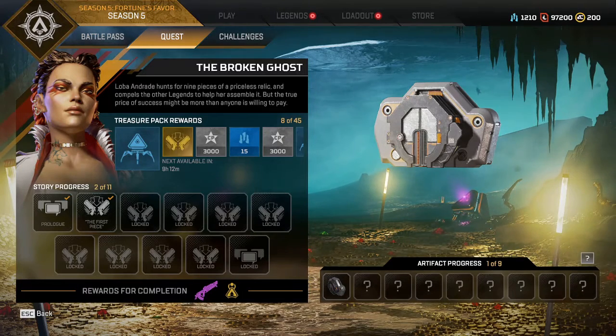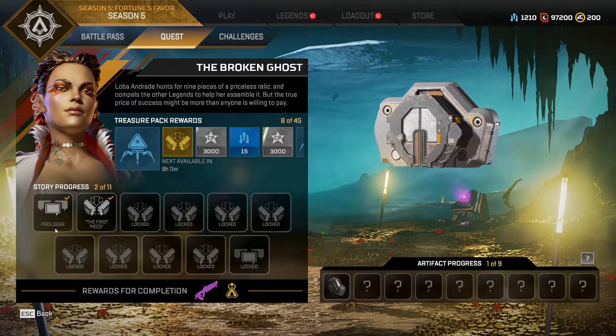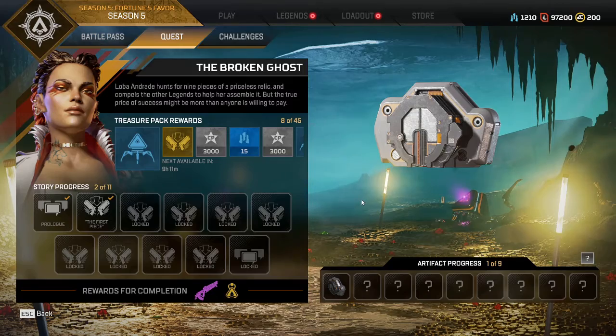Hello everyone, welcome back to Laser Penguin Games. Today we're going to be taking a look at the first quest and the Loba event for Apex Legends Season 5. As you play through this, you're going to have to collect treasure packs. Pretty much any game mode, they just drop out of random loot and you pick them up one a day. Once you collect five, you can do the first quest. Every five you can do another quest event. The first one is to collect an artifact — there are up to nine of them and you get some rewards. The next one is in another six days, so basically one a week they're going to release. Let's get right into it.